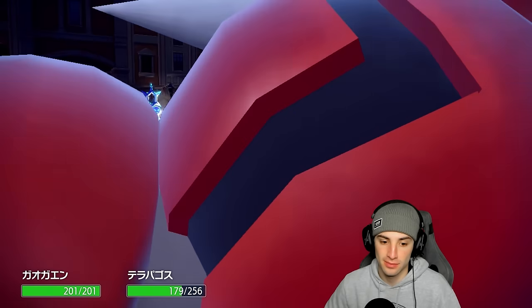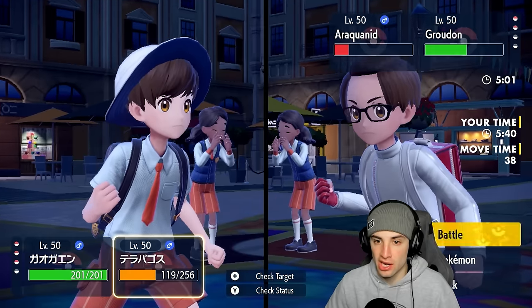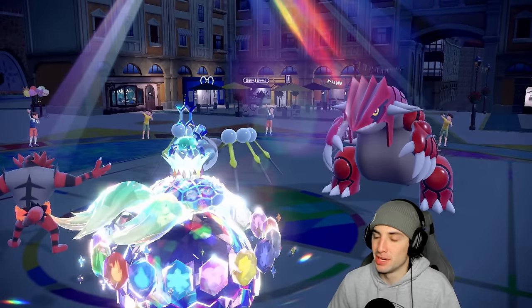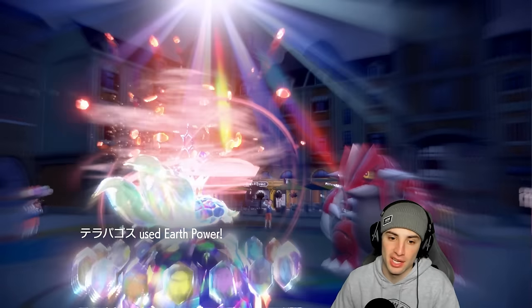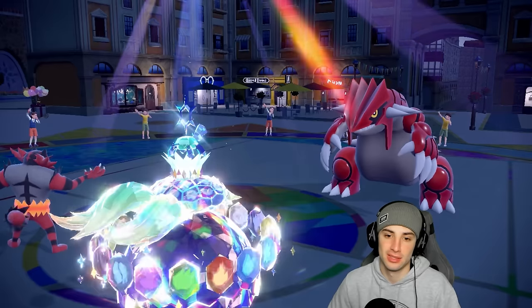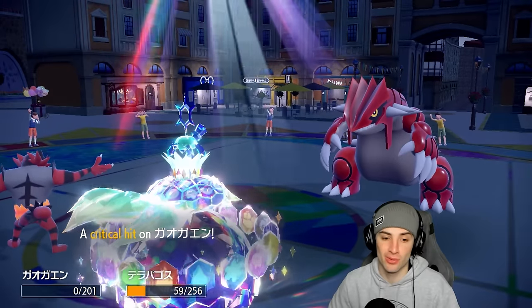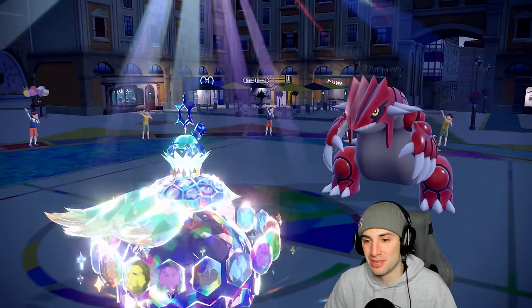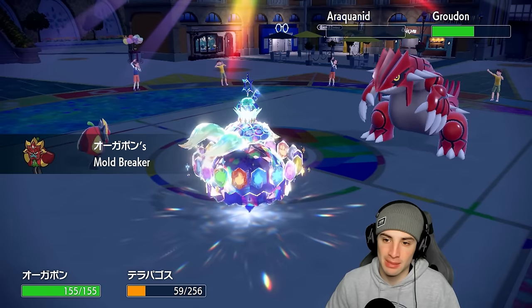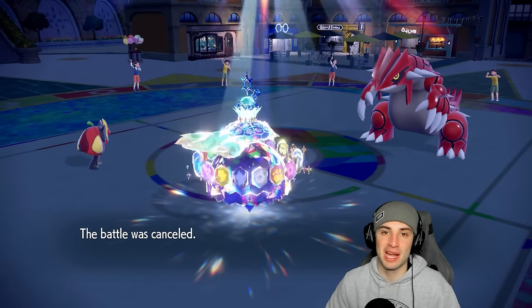Terra Starstorm almost KOs Arachnid, Precipice Blade flies and Terapagos takes the hit — that works fine. From here we go Knock Off and Earth Power since they're probably going for Wide Guard — yep, there's Wide Guard. Easy plays. This looks like the perfect record. Terapagos didn't die once across three battles — three victories and Terapagos never going down is absurd. They get a crit on Incineroar but we win regardless. Game set match — we go 3-0.